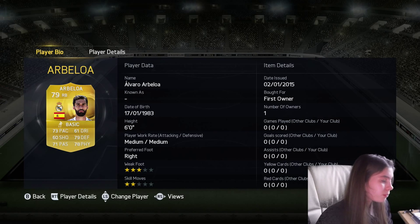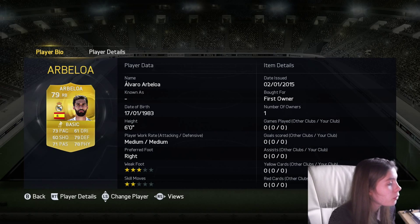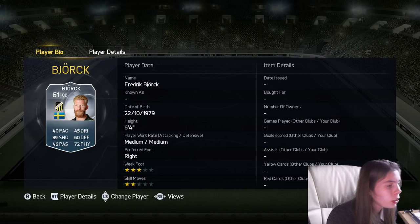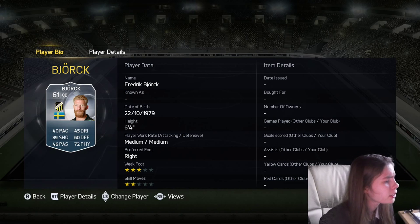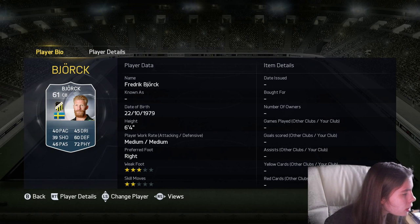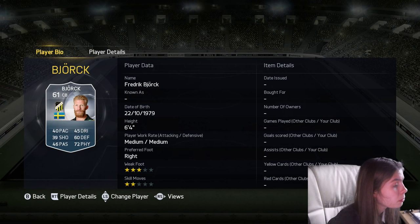We put Arbeloa in at right back. I was going to put Danny Alves but you'll see him on the bench in a minute — I thought Arbeloa's beard was a bit bigger and bushier. And then we've got Bork — I think his name is Bork with a silent J. He's Swedish, and his hair is really weird. He's got no eyebrows either, and his beard is the exact same colour. Not sure where his eyebrows have gone, but he's a bit strange.